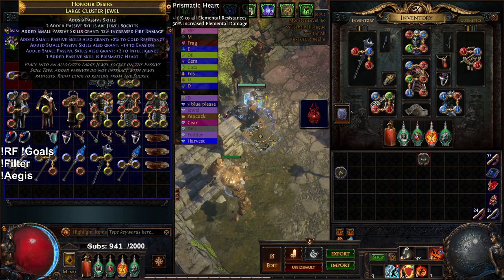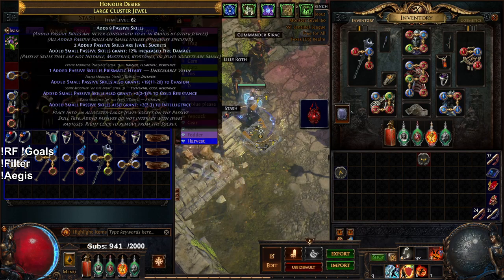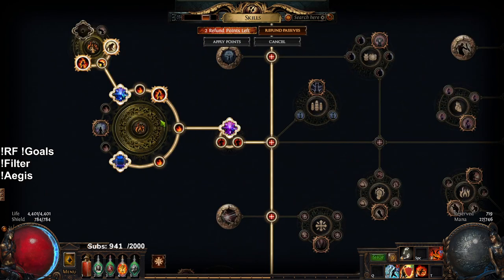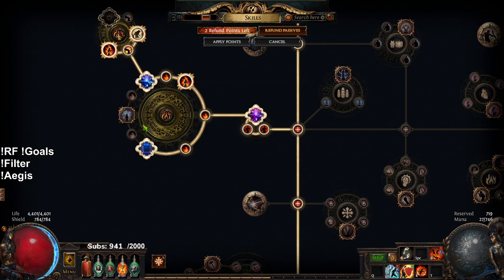I have this cluster jewel sitting in here - it's a nine-passive that cannot roll Master of Fire, but even if it hit three notables it would still be better than what I have here, which is like a Smoking Remains and nothing.